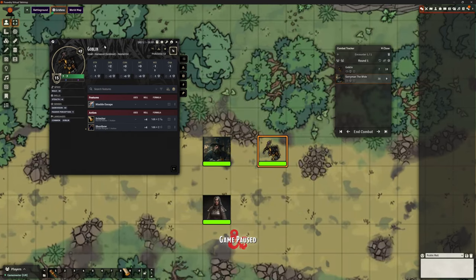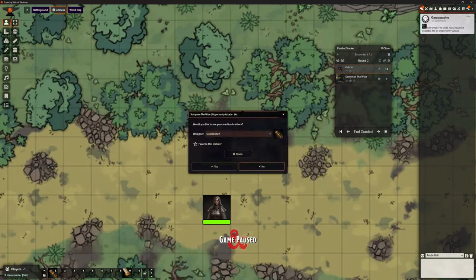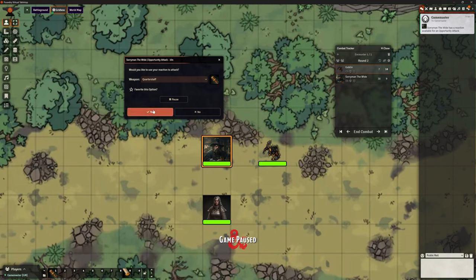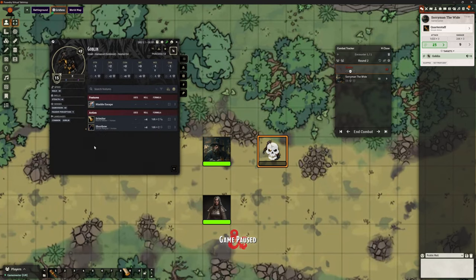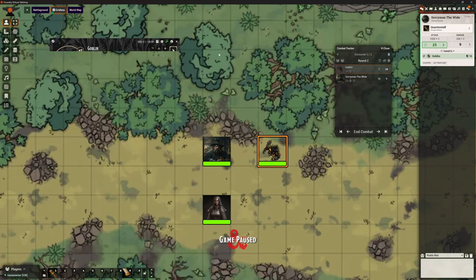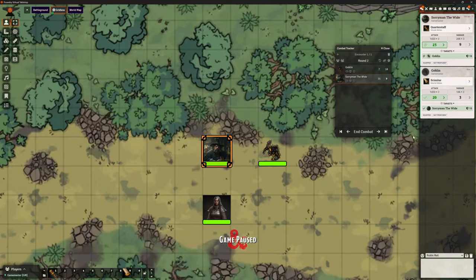The goblin can go ahead and make his attack. I was expecting that to auto-attack there. Let's move on to the goblin's turn and do it the other way — goblin moves away from Soryman. Would Soryman like to make a Quarterstaff attack? Let's say yes. So that's what I was expecting it to do. It might have been because I let it time out and then did it again, which confused it. Let's heal up my gobbo. You can see that it did work — Soryman actually splattered him.